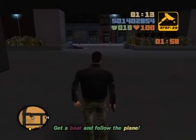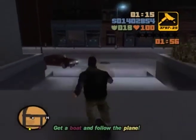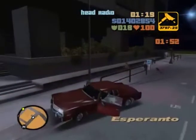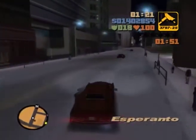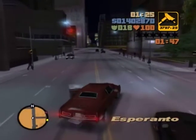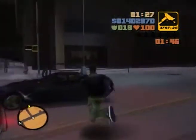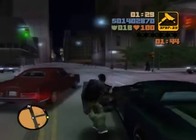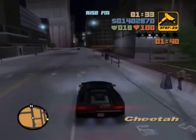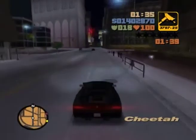Hi guys, and welcome to part 58 of my GTA 3 100% walkthrough. This is a very interesting mission where we have to follow a plane with a boat and collect several packages in the water at a given time, which is really cool. Also, this is a great opportunity to steal an FBI car, as you'll see why later. It's really quite a good time to do it for the vehicle crane.